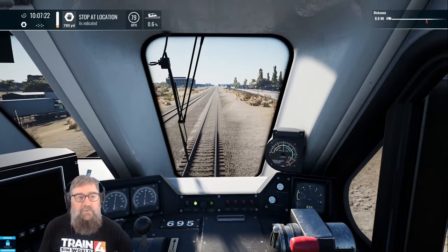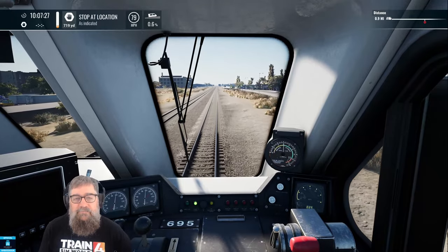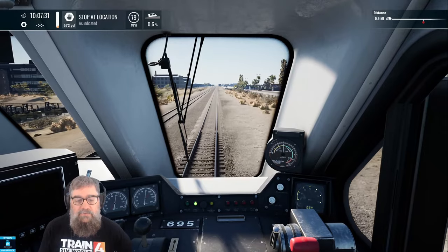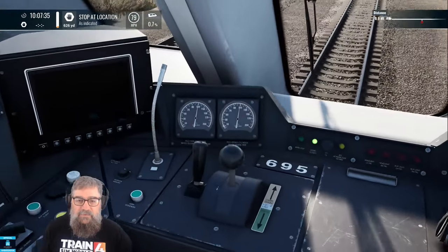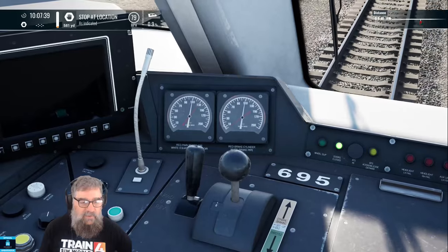Just letting us cruise along. I can see it's slowing down but it doesn't really worry me because we're going to be stopping pretty soon anyway. And that will be the end of our little tutorial now that we've got everything up and running. You can also see — it's daylight so it's hard to tell — but you can see that the instrument lights have actually come on as well.